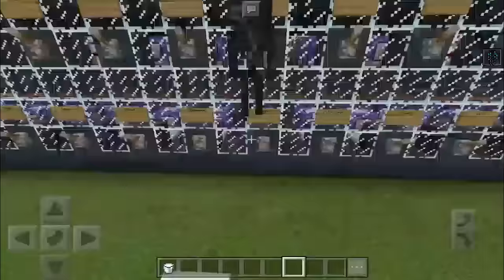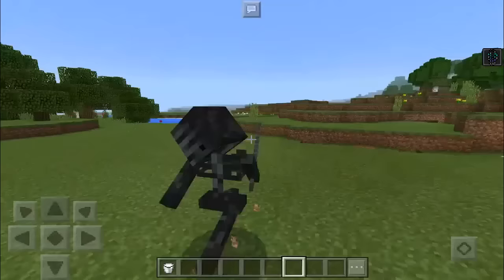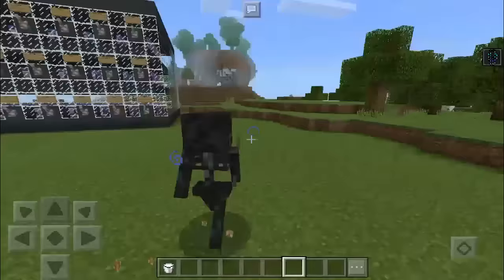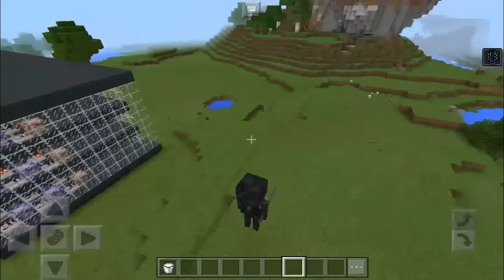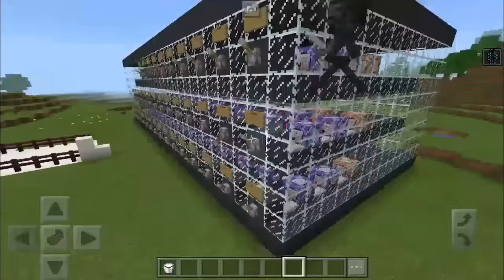We're going to go ahead and morph into another mob here. Oh — a wither skeleton! Let's see what this looks like. Switch — wither skeleton — and have a look at this guys, we have a wither skeleton! It looks like you are the wither skeleton. I think this is absolutely epic — such a genius idea. And what's really cool is that even if you fly, it's going to actually fly with you, because it appears it will just continue following you.